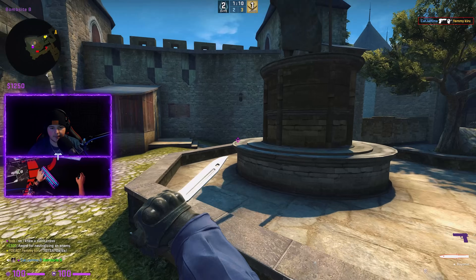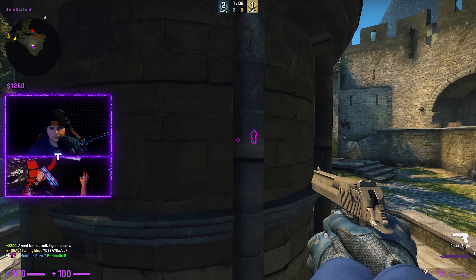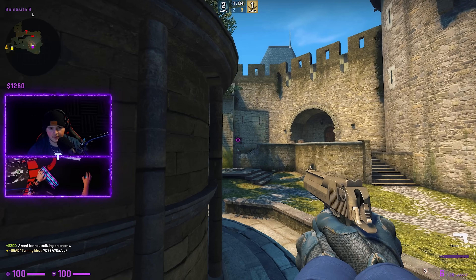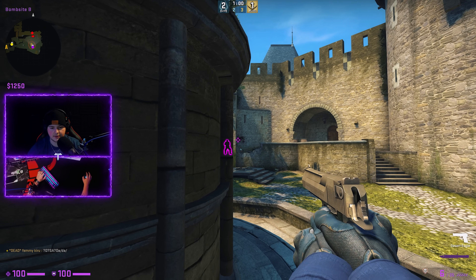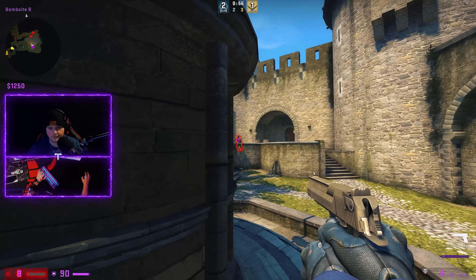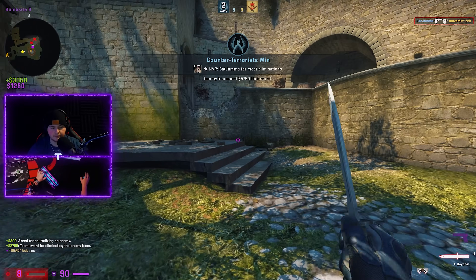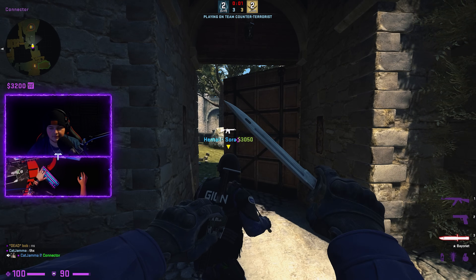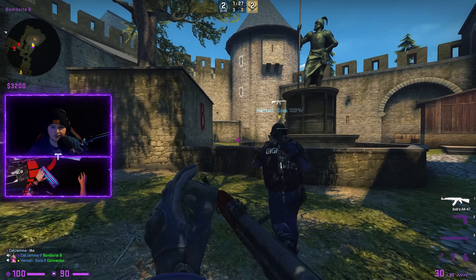I have bomb, I'm gonna play back. This is where having good crosshair placement actually comes in clutch — you can be a cheater and still have good crosshair placement. I don't want to lose this game. I'm so close to Supreme.